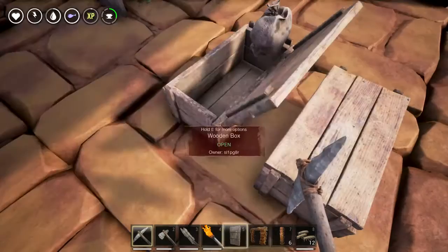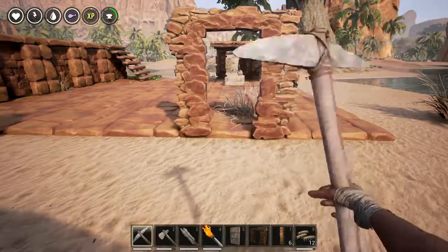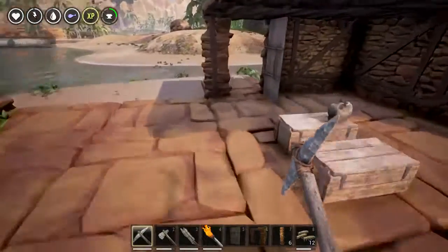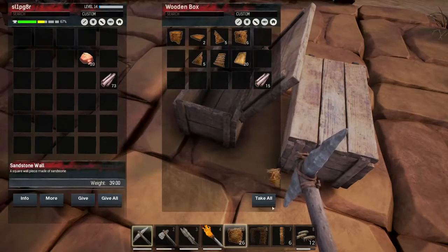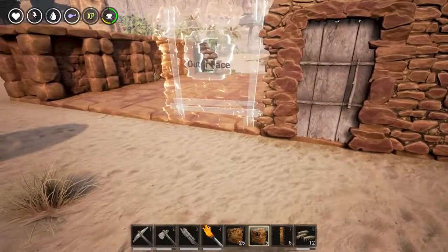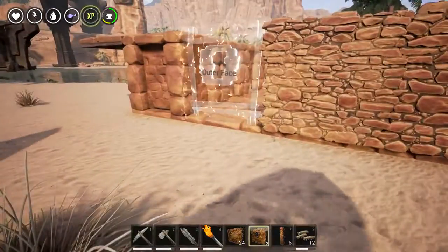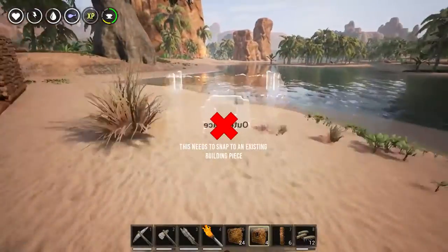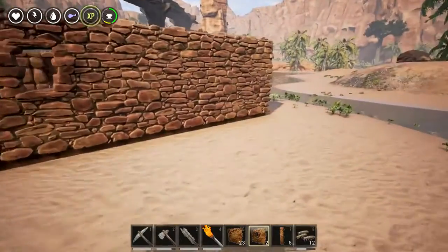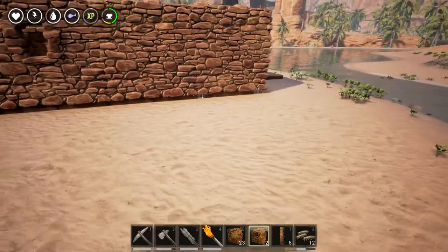Now if we do this, the pillar automatically snaps to that. We might be able to make a little bigger balcony. I don't feel like we need pillars yet, so we're not going to place any in there. The next order of business is getting my door on here. We need a front door. Where do we want our door - right in the corner or maybe right here? Bam - we have a door! Now let's grab our walls and these little window walls. It's just a little teeny tiny window - nothing major. Let's go like this.